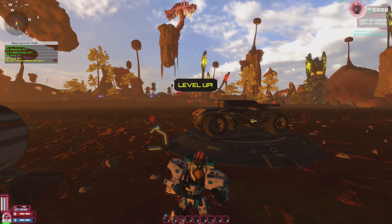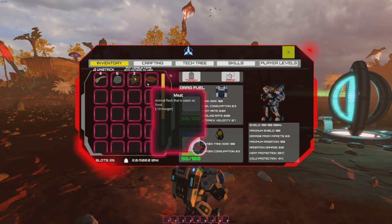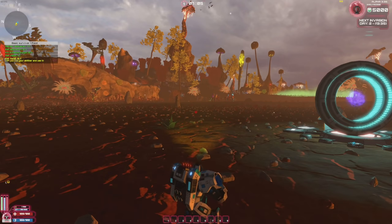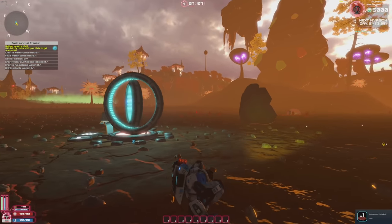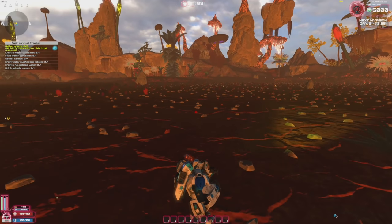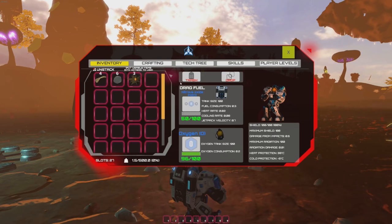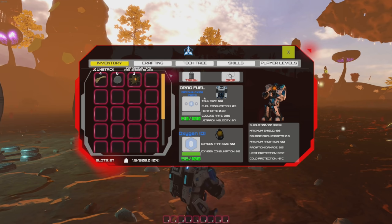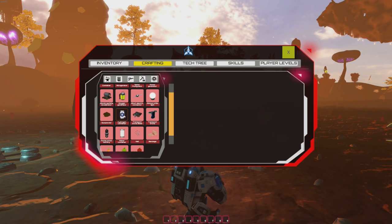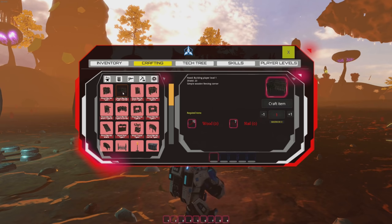We leveled up. Now the tutorial asks us to gather quartz, craft a water container, fill the water container, gather carbon, craft water purification tablets, and craft portable water. Let me talk through the inventory: we have standard inventory, jetpack fuel which is nitrous oxide at 50 out of 100, oxygen for breathing, and a crafting menu with items that require unlocking.